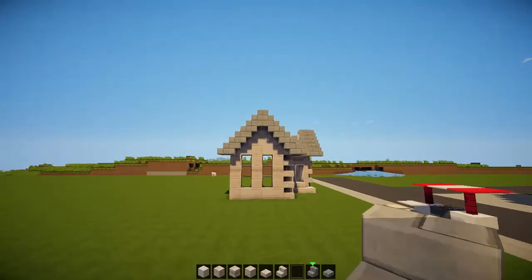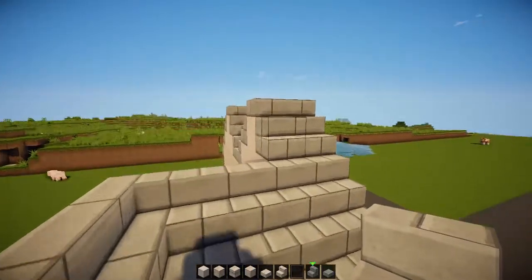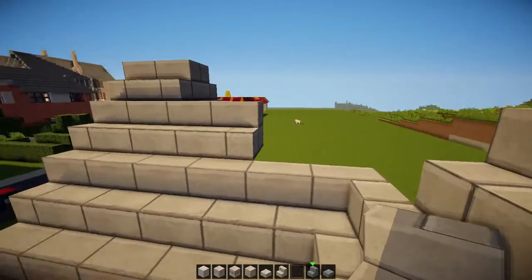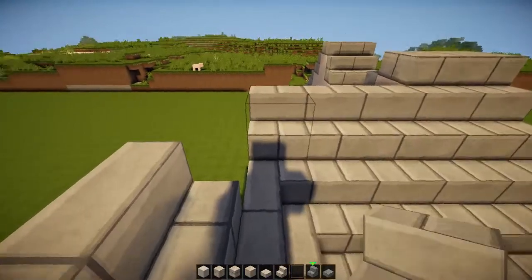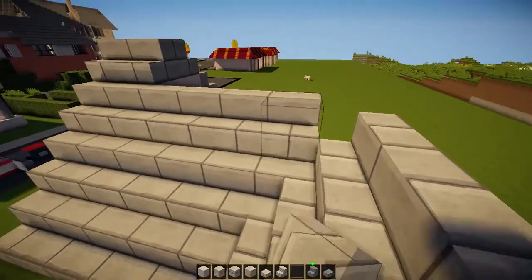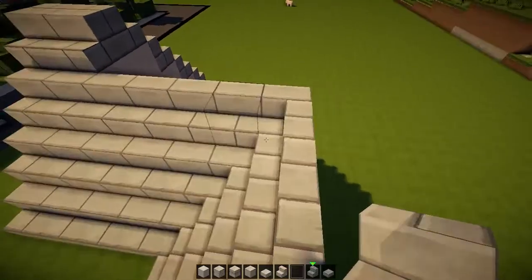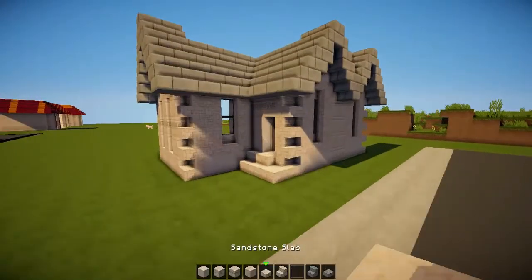I don't know how to put it, but a perfectly symmetrical house is just really unrealistic and not very nice. With that we can connect the roofs — yeah, we can connect that bit there like so, giving us that wonderful looking house.